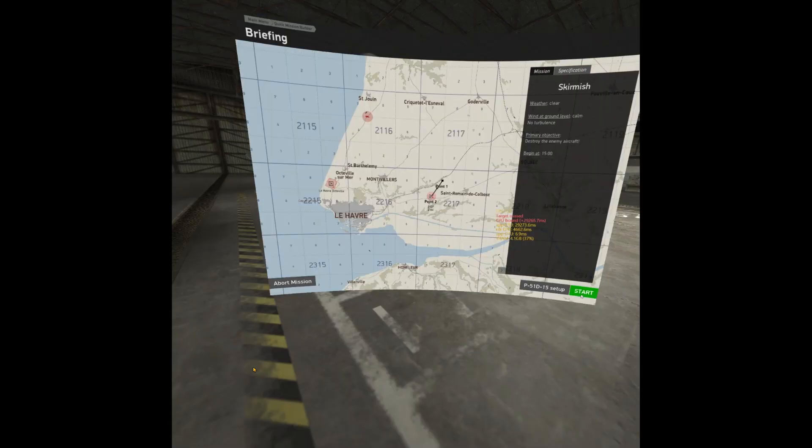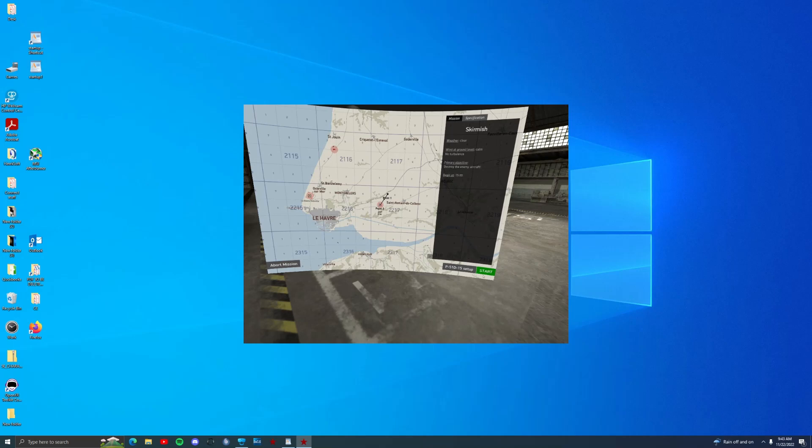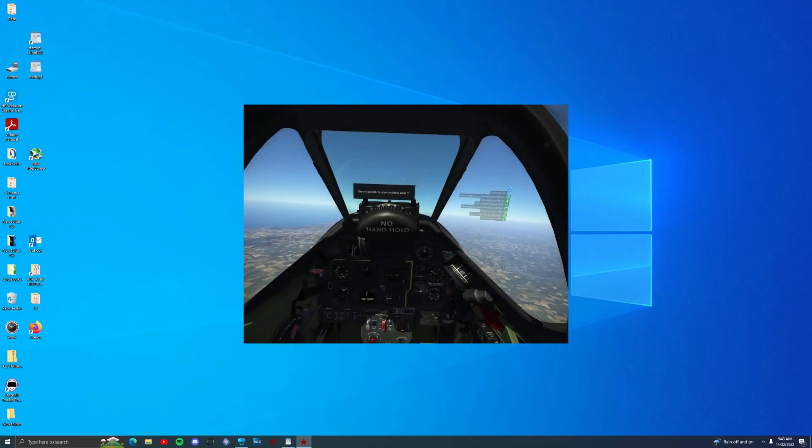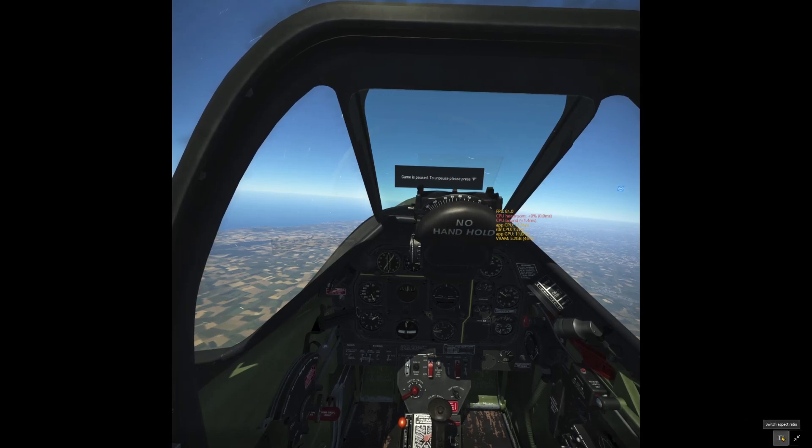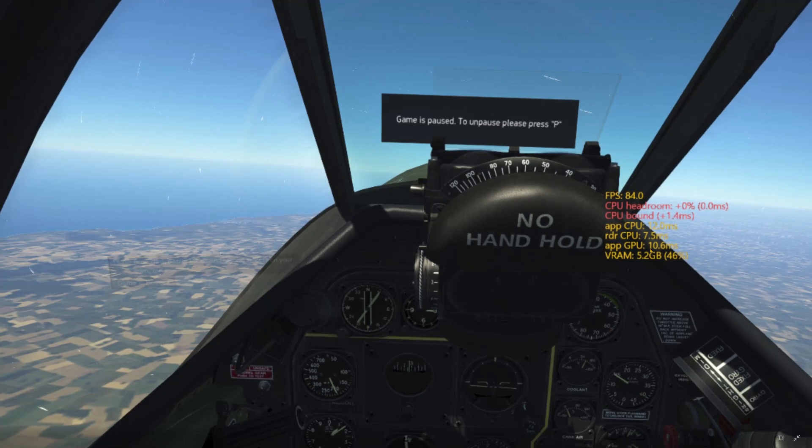I'll blow up the overlay so we can see the numbers. You can see I'm running about 12 milliseconds on the CPU. The render time shown is what the app is doing through OpenXR - it's much lower than what Steam or Windows Mixed Reality would add. The GPU number here was originally much smaller and the CPU number was much higher - that imbalance was the problem. This is what we fixed.